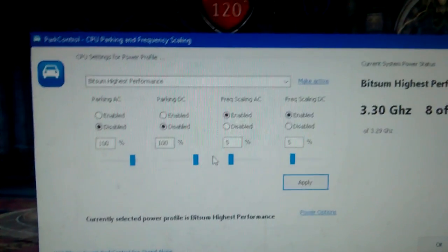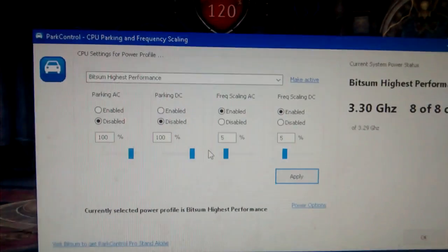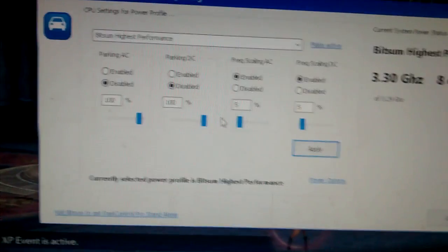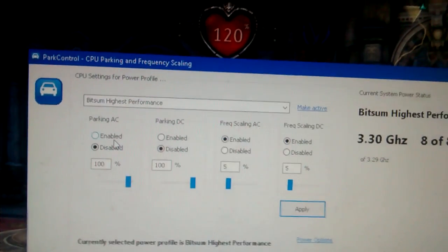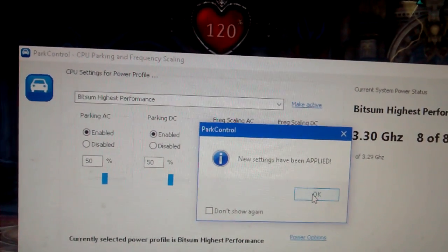And I've seen people say, oh, it's fixed — you have a new processor, you don't have Windows 7 anymore. I have Windows 10. But look — I'll enable core parking just to the default value here.